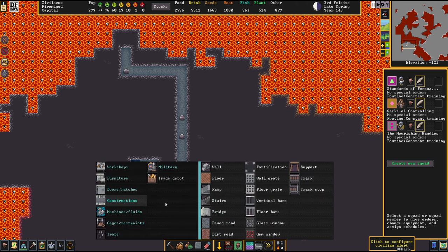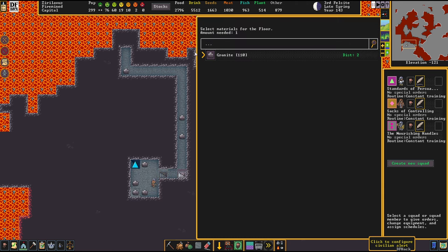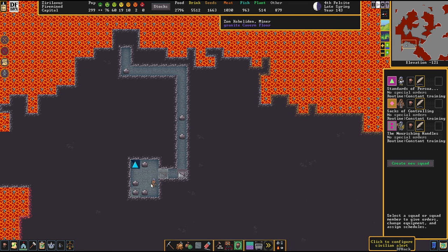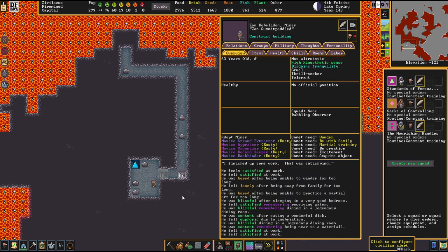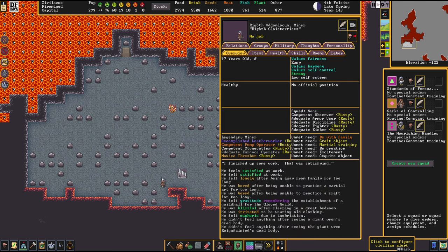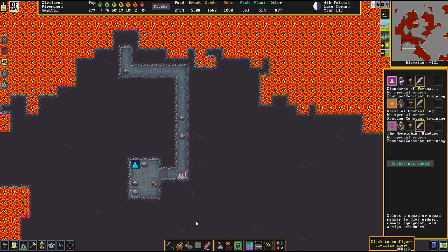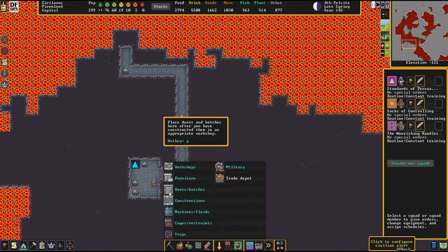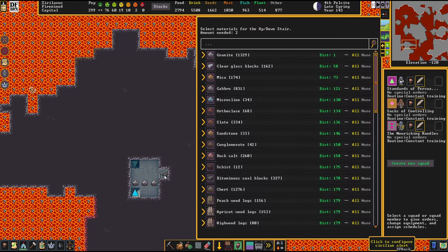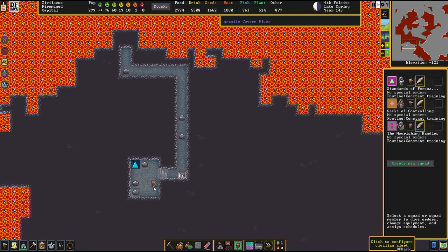We'll have to put a floorboard on top of that, otherwise it won't work. Our good friend Zon's Summit Paddled is already on it. Rigoth Cloister Rises is now entrapped just like his friend, but luckily we can just tell them to build a staircase out of the materials around.